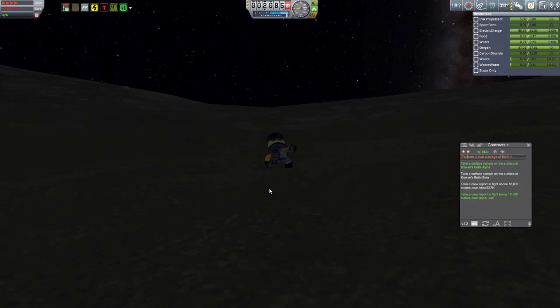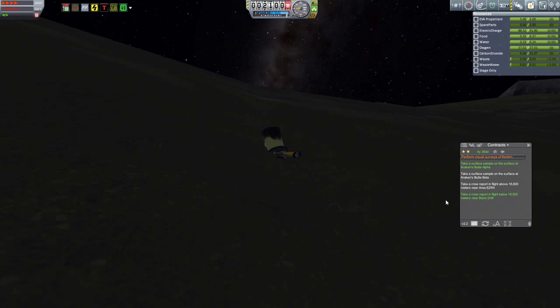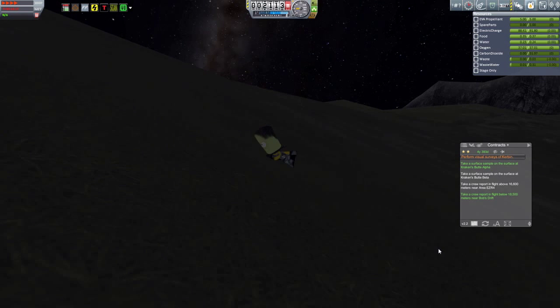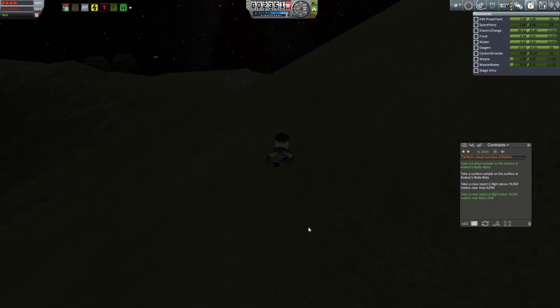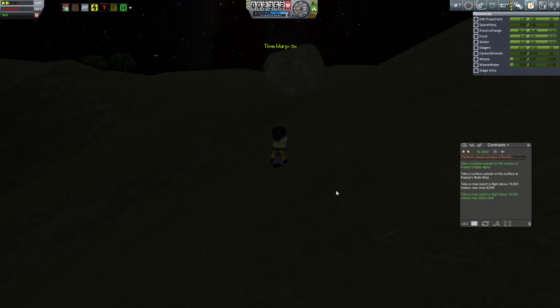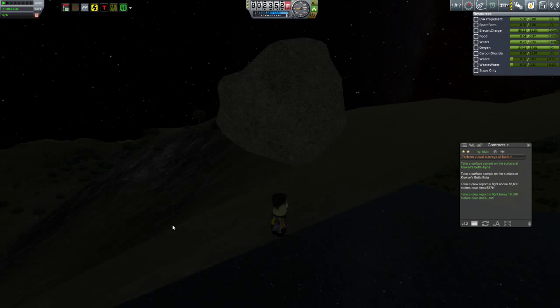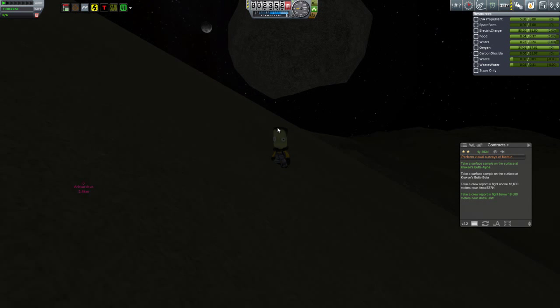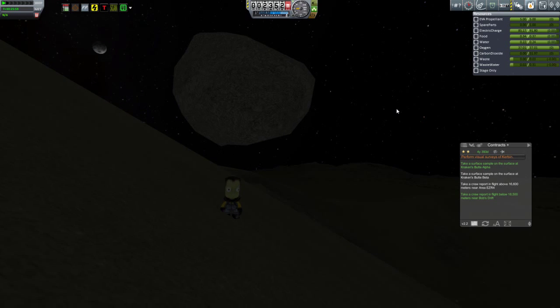It became apparent very quickly that things aren't quite right here in Kraken's Butte. Here we have Jeb running along, but he really seems to be more swimming in the ground than running on top of it. The textures just aren't quite right, and that surely played no small part in what happened with the plane back there. Things got even more unnerving with the discovery of a floating rock — a lesser man would have been questioning his sanity, but not Jeb. This just spurred him on even more.